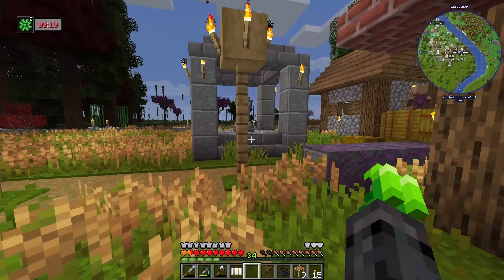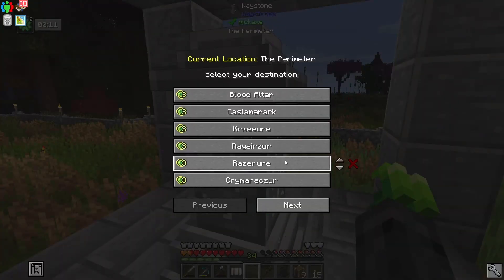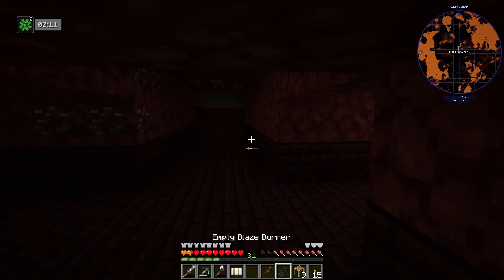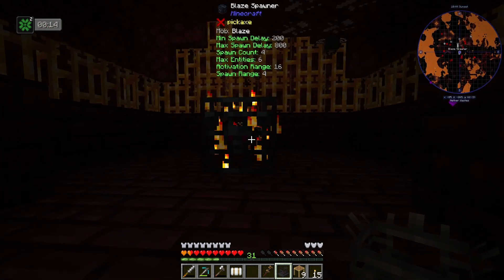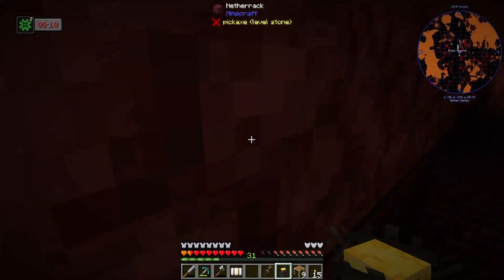We just so happen to have a waystone location set up in the nether from many episodes ago — right here, blaze spawner. Let's go. You just right click on a blaze, but I believe you can also right click on the spawner itself. Yep, we just got one. That's all we had to do. Let's go back.